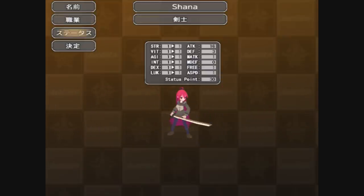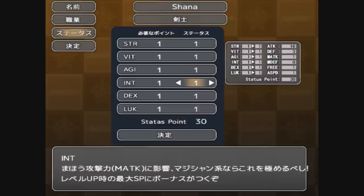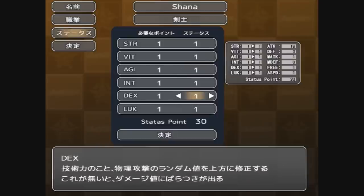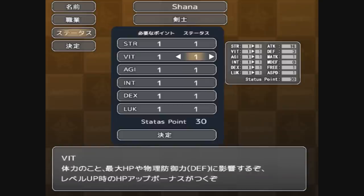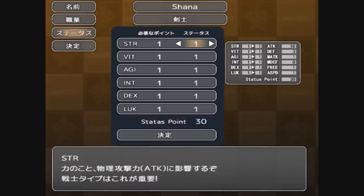Then you go to this tab right here, which is to pick your stats. You can choose Strength, Vitality, Agility, Intellect, Dexterity, and Luck. You have 30 points to start off with, or you can actually just start the game right away. But this is just a starter, so I'm going to go full-out attack — I'll put some points into Strength, Vitality, and let's get some Intellect in there.